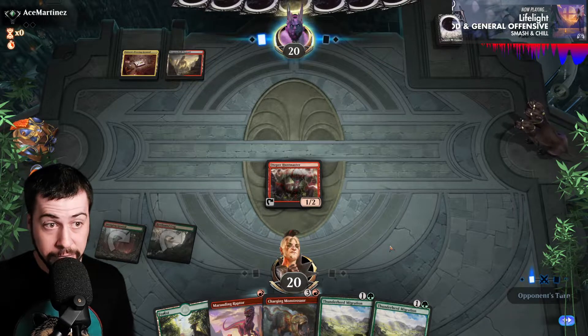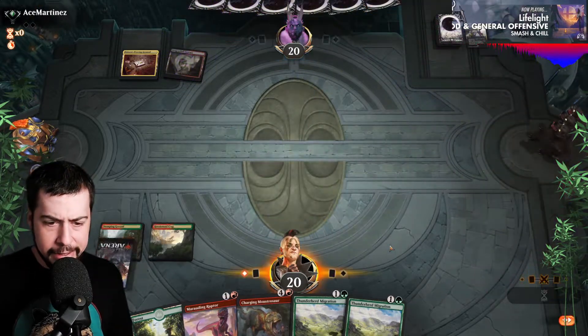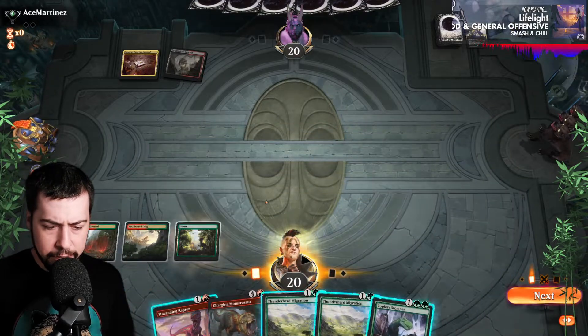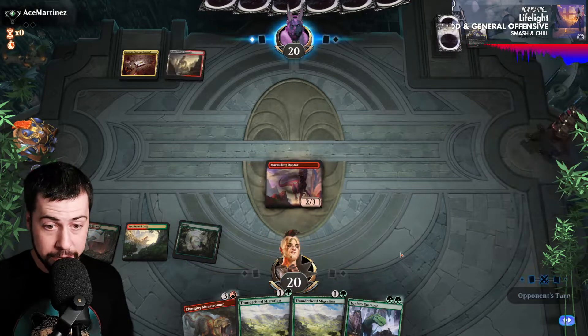Jund colors, might be five color, something Yorian related. Enchantments, unfortunately. I expected Huntmaster to eat some removal — that's definitely an okay thing. Hopefully Marauding Raptor sticks around.